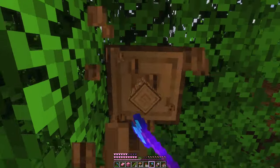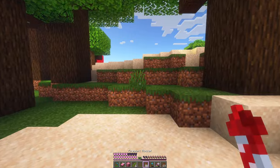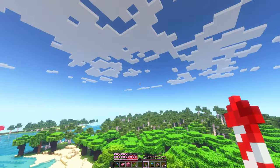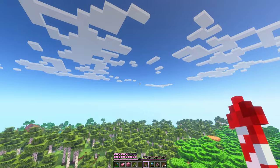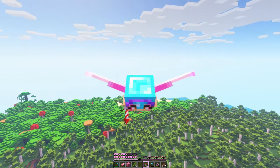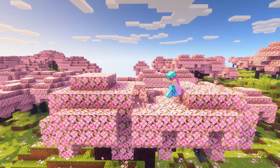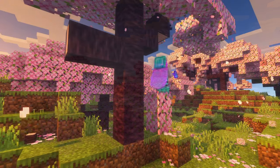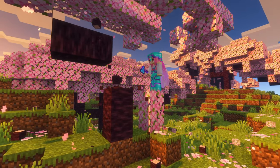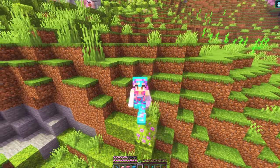Anyway, distraction aside, I think we have enough oak now. We have about a stack of oak and two stacks of jungle, so let's head back and decimate a cherry grove for both the wood and the petals. And that is everything we need, so let's go build a ship.